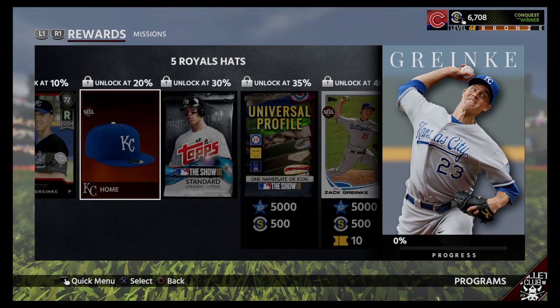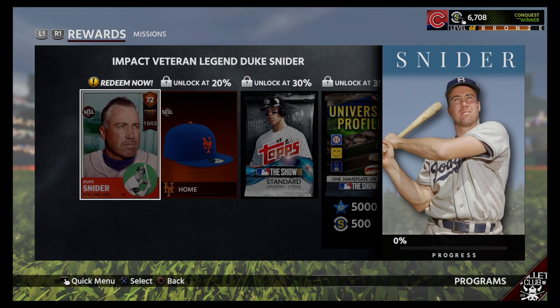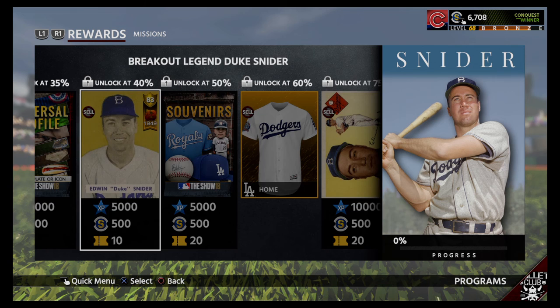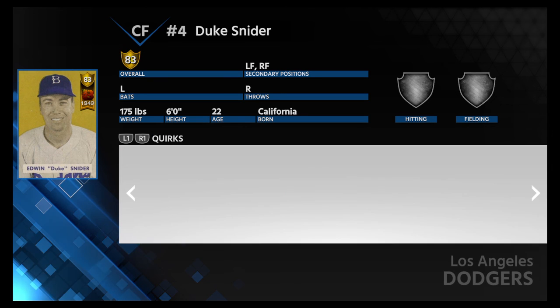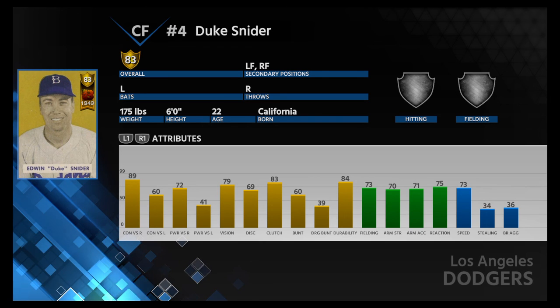I don't know if it's going to be worth the grind — could be, you never know. Duke Snyder — I've actually unfortunately never heard of this guy. Please don't hate me if you are Dodgers fans. We'll check out his 83 breakout card. Not too great anywhere, to be honest. Contact versus righty: 89. Clutch: 83. Durability: 84. Nothing that pops out at me here, and no quirks. I'll have to try this card out — he's at an 83.